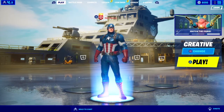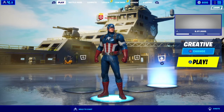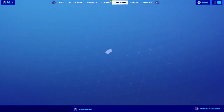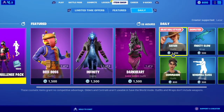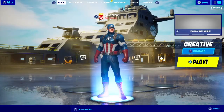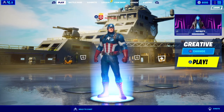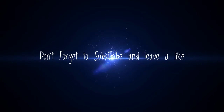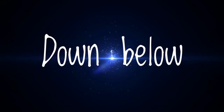The lobby screen is really cool. Let's quickly see the item shop — Beef Boss, Dark Heart, and all this. Well, that's all I've got for you today. Hope you enjoyed this video, don't forget to subscribe and leave a like down below.